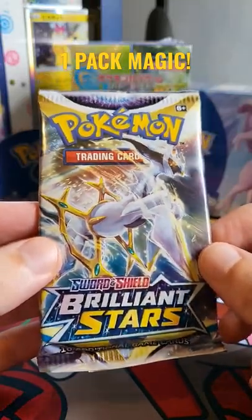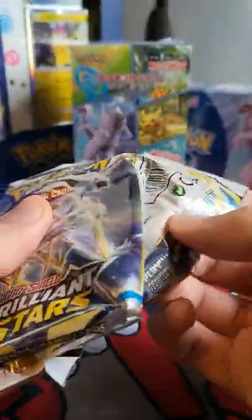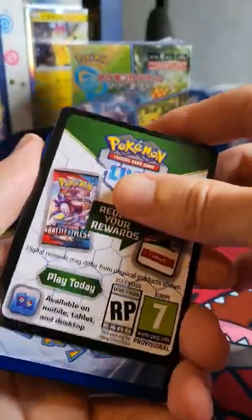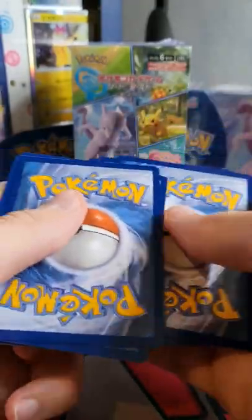Yo guys, we're back with some Cornershot packs — one pack magic. Let's see if it can be as good as the first one we did; that'd be nice, otherwise you may not even see the video. We've got a black code, so it's a good start. It's four to the front — gotta remember, because I've been opening a lot of Pokémon Go packs.